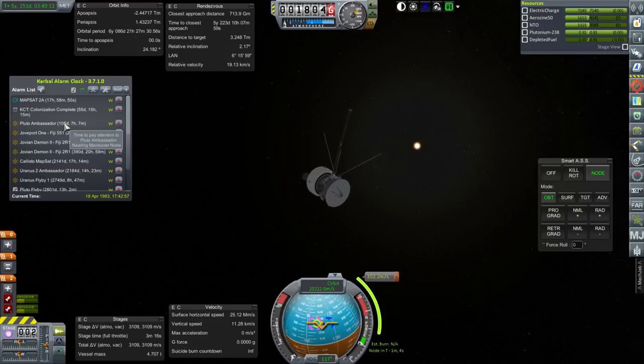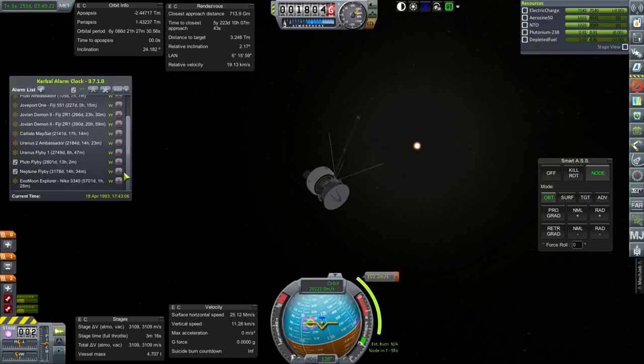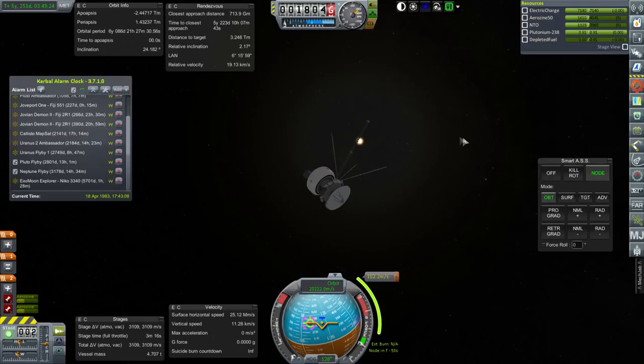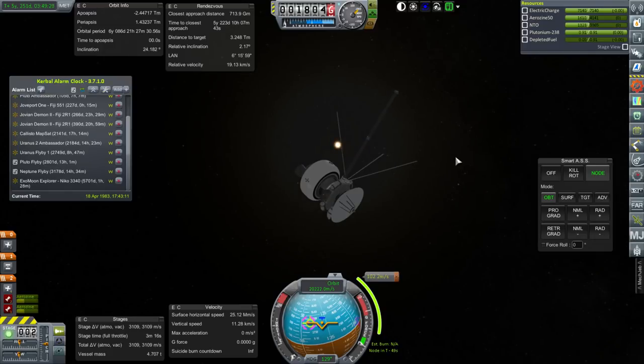You can see the Pluto Ambassador, Jove Port 1, Jovian Demon, Callisto Mapsat, and more Uranus stuff. Hopefully we can send one of the Uranus missions over to Neptune - that would be important for this contract here, but we will see.